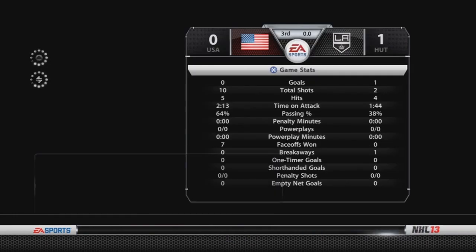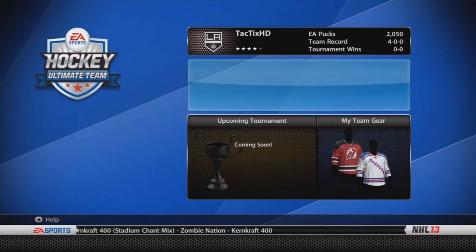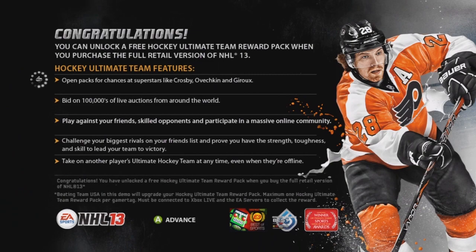Slap shots from the points still work, because they should — that's how a lot of goals go in the real NHL. Just trying to give you guys some quick tips. And as you can see right here on the screen, it says congratulations, you unlocked a free Hockey Ultimate Team reward pack. In the bottom it says beating Team USA in the demo will upgrade your Hockey Ultimate Team reward pack.